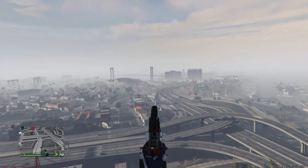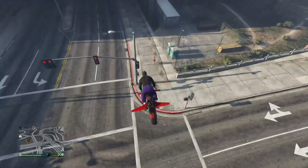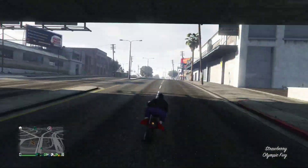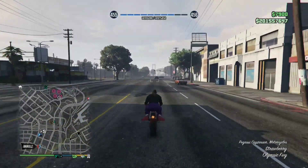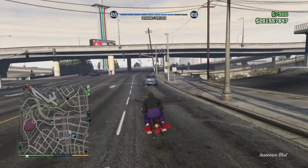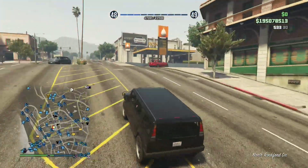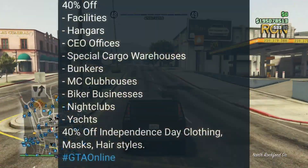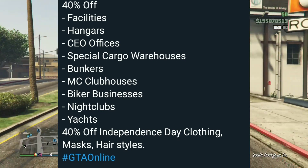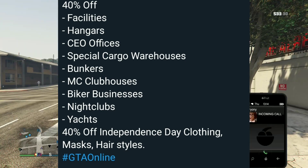Also there is 40% off all independent state clothing, masks, and hairstyles. If you do not own any of those, I recommend doing it. I bought a nightclub — the average price was 1 million, so it was 40% off, which is this whole week, and I bought it for $600,000. I recommend buying all this stuff while everything's on sale.